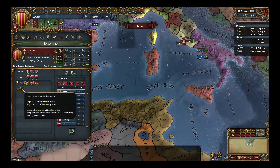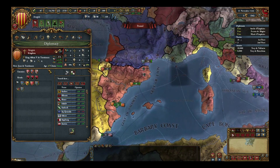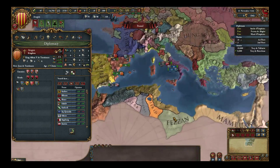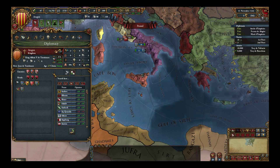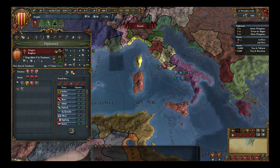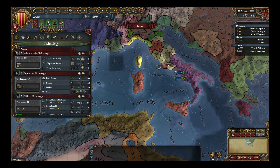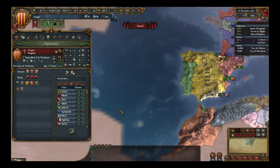First thing we need to do — if you're in diplomacy, do you see the part that says enemies? I see Naples, which is in a personal union with us. How do we know someone's an enemy? They're in the red.